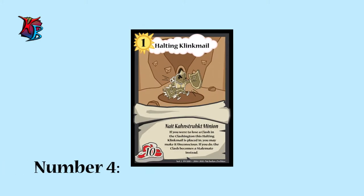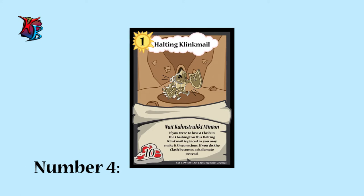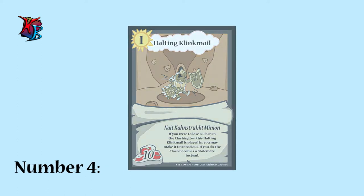At number 4, we have Halting Clinkmail. This little tinker toy will come tremendously in handy if you're in the dumps in a Clashington. By making it unconscious, Halting Clinkmail can make a Clash a stalemate instead. Remember though, a stalemate does not mean the Clash ends in a tie — it simply means that the Clash needs to be called again in the future. But at least it gives players time to reorganize.